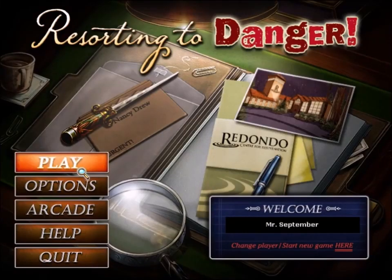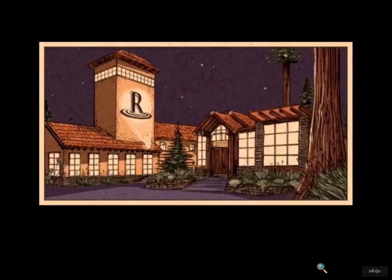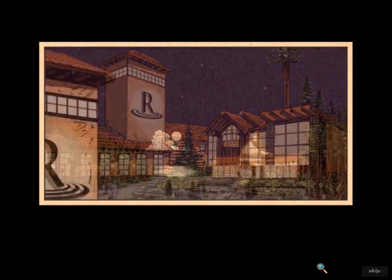Resorting to Danger is the second and final Nancy Drew Dossier game. I think it's better than the first one. I like to think the third one would have been even better, to the point where the series would stand on its own. Instead, it's just a short-lived spin-off series that most fans ignore. I like the music and location of the game better than the first one. It's a colorful spa called the Redondo — a better fit for Nancy Drew than the dark Hollywood noir of the first game.